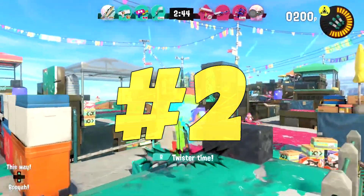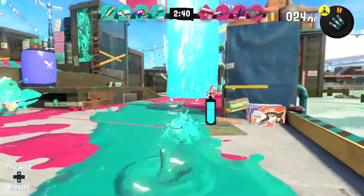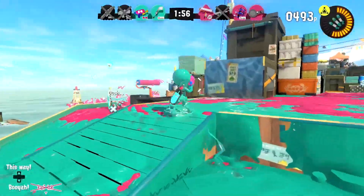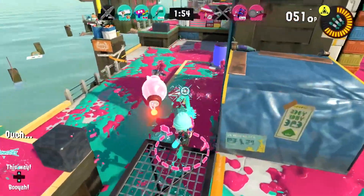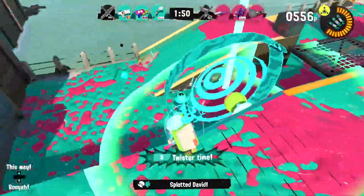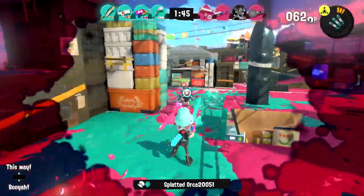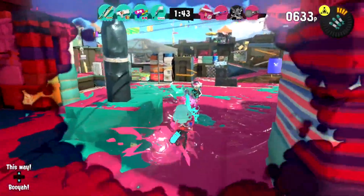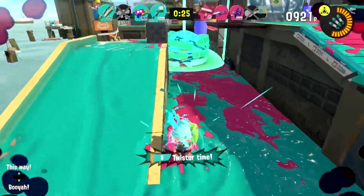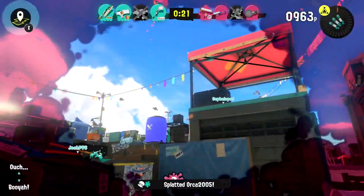Almost making the number one slot is the Tinta Tech Splattershot. This weapon is probably the most boring out of all the weapons on this list, but it does the job. This class reminds me of a Call of Duty class — it has a regular shooter, a splat bomb, and a triple ink strike. It is so straightforward that it's hard not to understand how to use this kit. Once you've got the effective range figured out, you're going to be causing problems quickly. You don't even need to be an esports legend to use this thing. Just shoot, swim, shoot, swim. It's that easy.